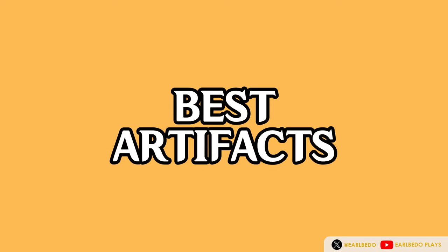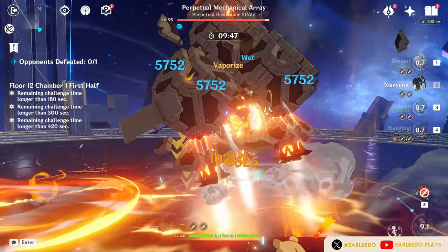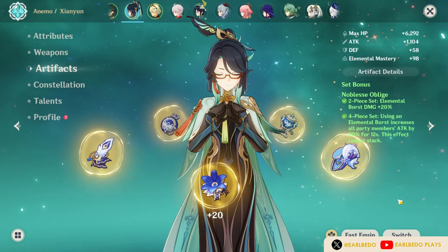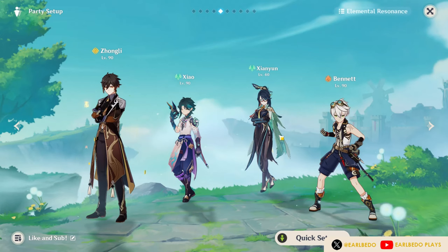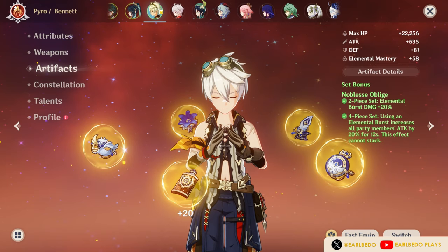Now let's talk about artifact sets. Being an Anemo Catalyst user, the Cloud Retainer has tons of artifact choices. One of the standard options for most attack-scaling teams is Noblesse Oblige. This is a general build because most of her party members will benefit from the 20% attack buff of the 4-piece set — Xiao, Diluc, and Gaming will especially enjoy this. However, if you have Bennett in the team wearing the same set, you may choose to wear another set since the effect won't stack.